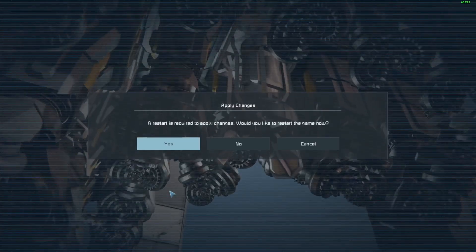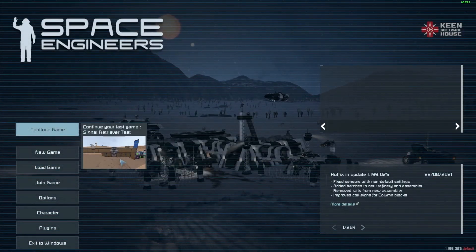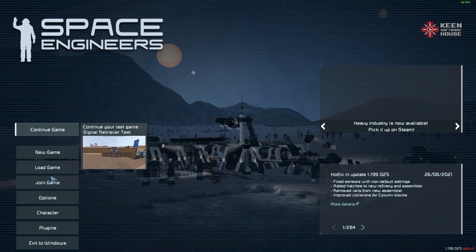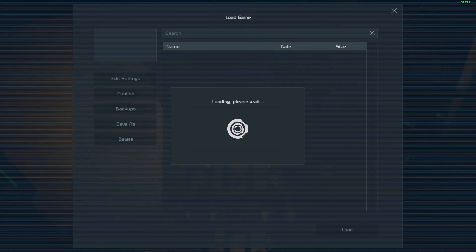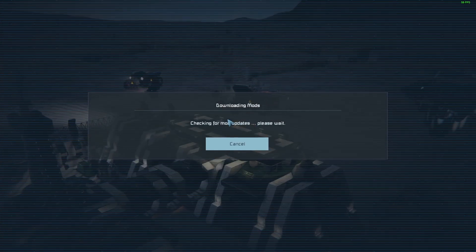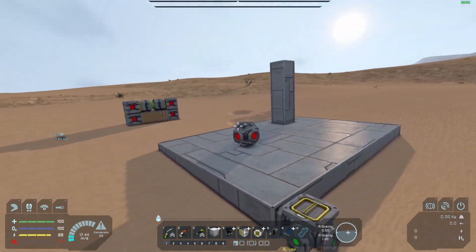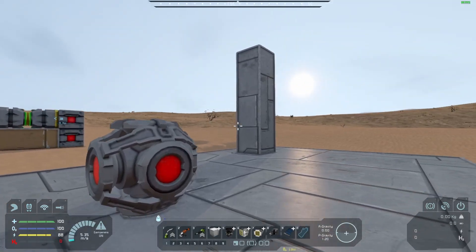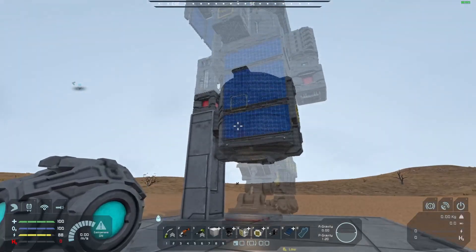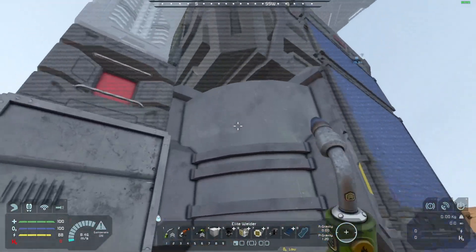It'll ask you to restart your game — just click yes and wait for it to do it. Here we are after installing that plugin. All you've got to do is continue your game or load whichever game you want to. Here we are back in the world; it's just reverted the save, which is why the drilling rig is no longer there. Just turn this back on.